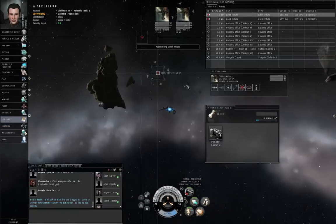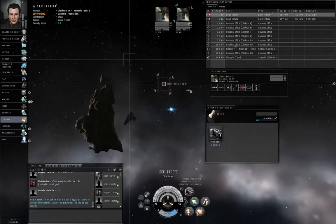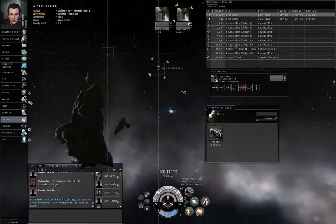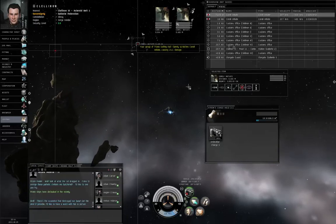I'm going to approach. As soon as I can get them within seven kilometers, I will open fire. I will probably also stop my ship — Control spacebar — and shoot. F1.